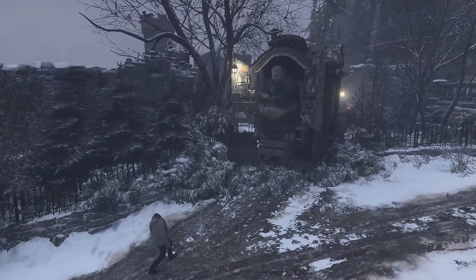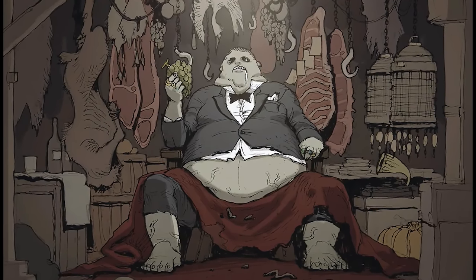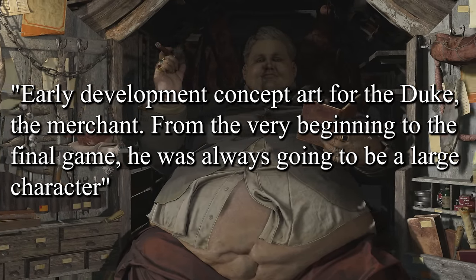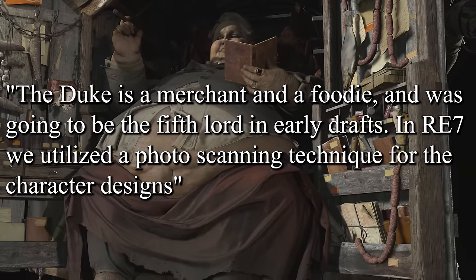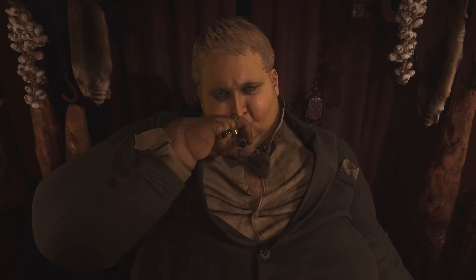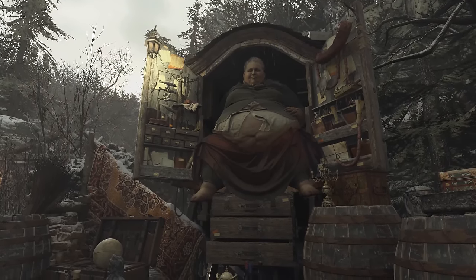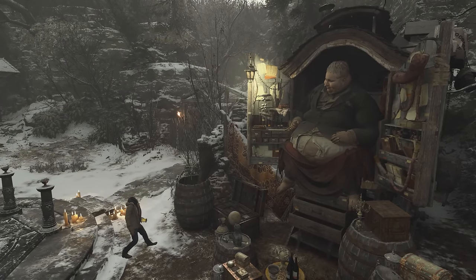In order to have a calculated answer on who the Duke was, we have to go back and cover the initial concept of this character and what design and development changes he had prior to the game's release. This initial concept art shows a more grotesque and gluttonous take on the Duke. It states: 'From the very beginning to the final game, he was always going to be a large character. The Duke is a merchant and a foodie, and was going to be the fifth lord in early drafts.' Finding out that the Duke was originally supposed to be another lord of the village is an amazing revelation — just imagining a twisted version of the Duke that we'd have to fight. If that were the case, we can assume he gained some type of power from the Cadou Parasite, similar to the other four lords.